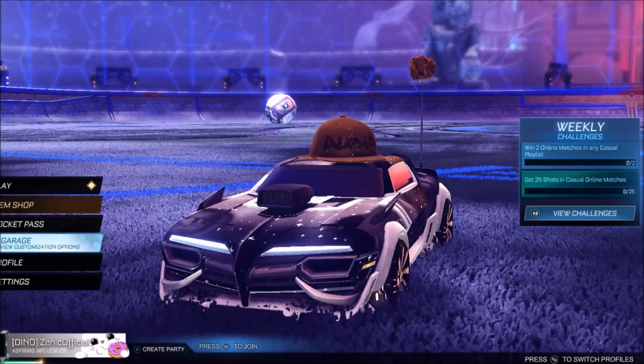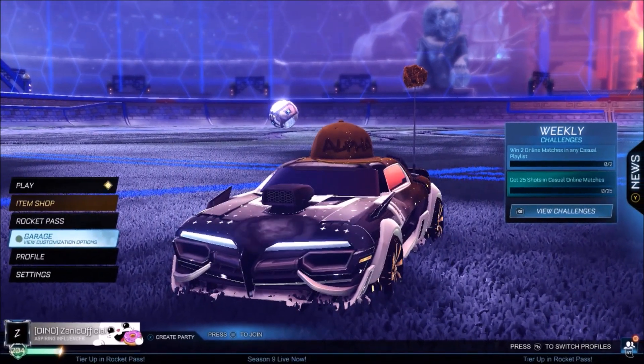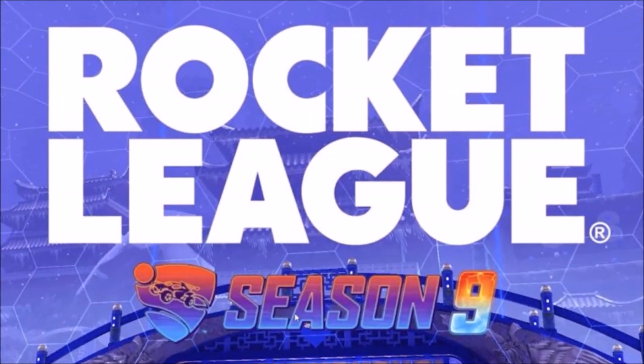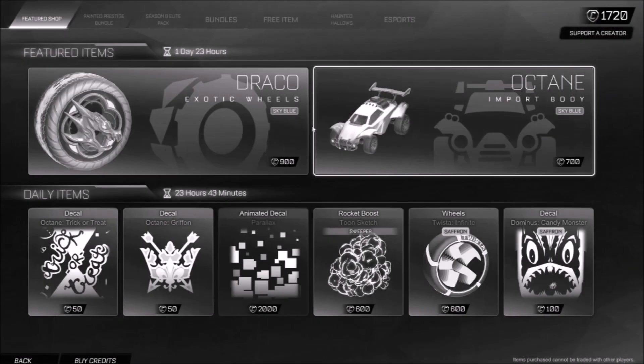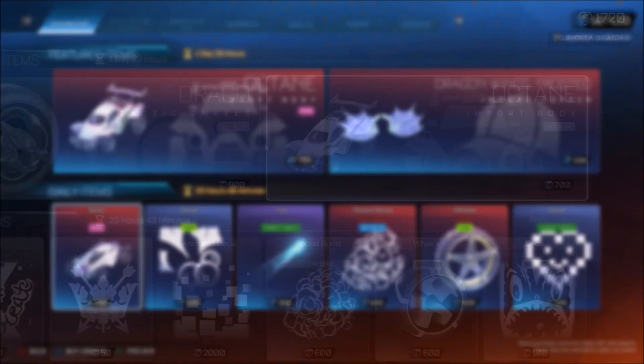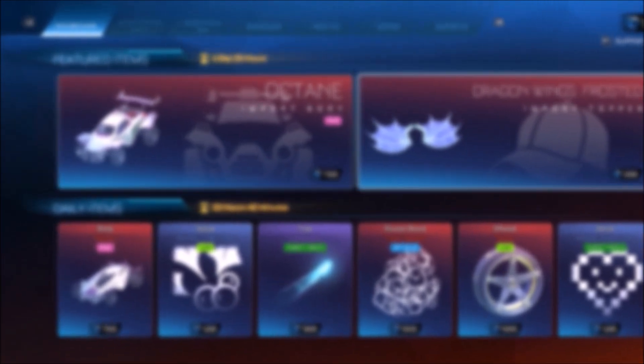Alright guys, welcome back to the channel. I hope you're having a fantastic and safe day as always. So with Season 9, obviously, there's a ton of brand new items in the game. And we already had ourselves an Orange Octane item shop, a Skyblock Octane item shop. But yeah, it's not even been any time until we've already got another painted Octane.